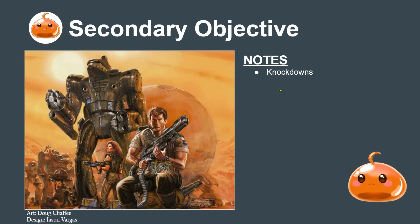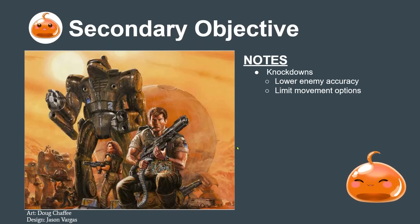As a secondary objective in the weapons phase, we want to go for knockdowns - meaning knocking over the opponent's mech. This lowers their accuracy: they get a minus one to hit from moving when they stand up, it limits their movement options since it takes two points of movement to stand up, and you can start maneuvering your mechs in. It does a little damage too, but the first two points are a bit stronger.